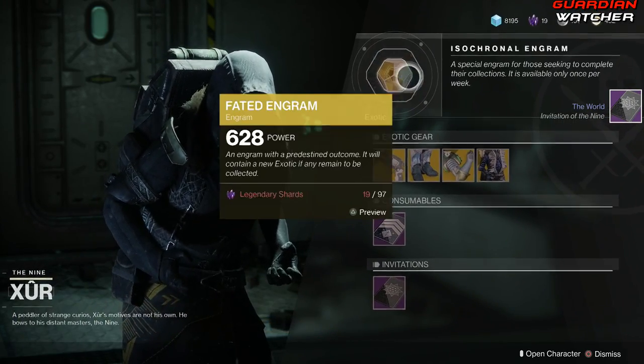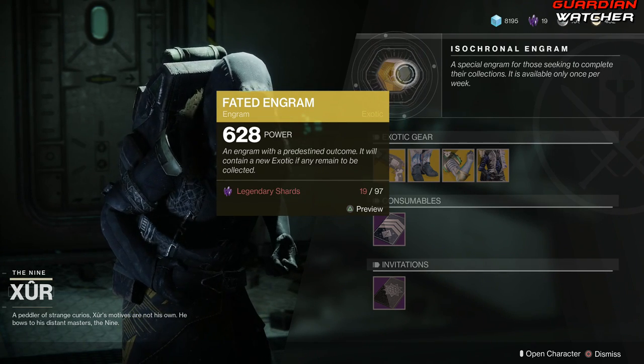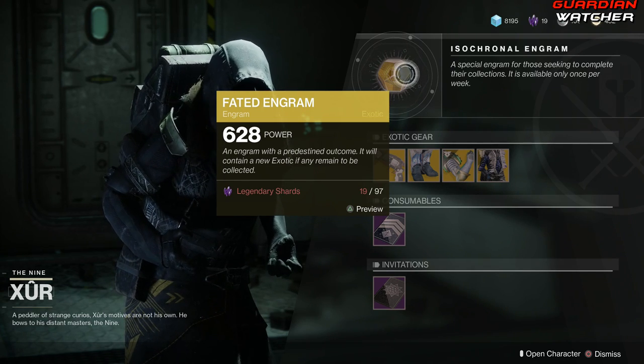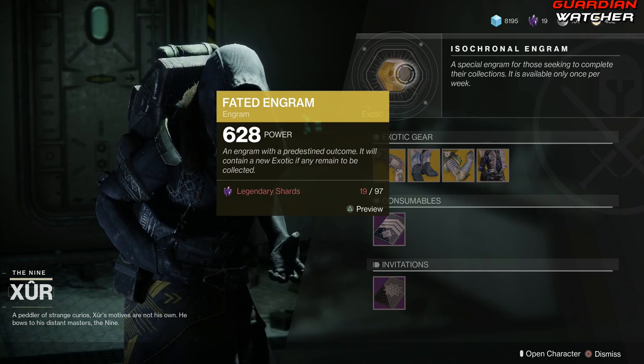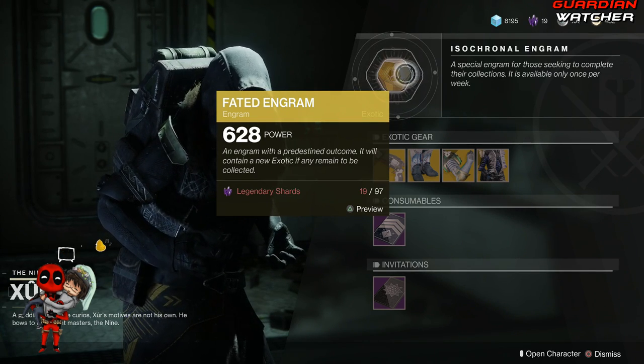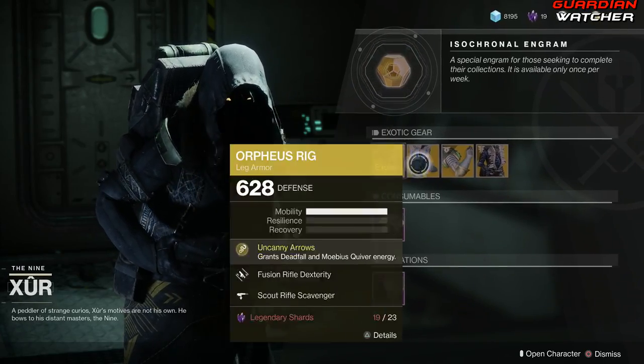I did want to clarify something that a lot of people said last week that wasn't true, and I apologize. The Fated Engram still does not give you Forsaken Exotics. I don't know if they changed that for this week, but from what I do know, the Fated Engram does not give you Forsaken Exotics — Xur only sells Forsaken Exotics.